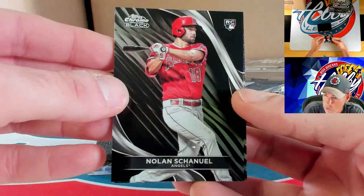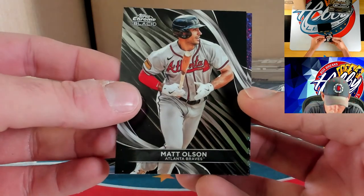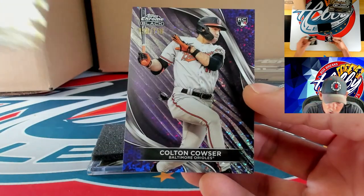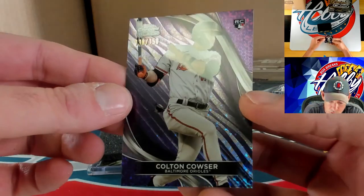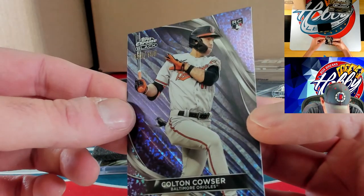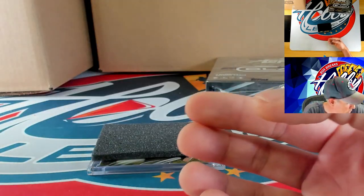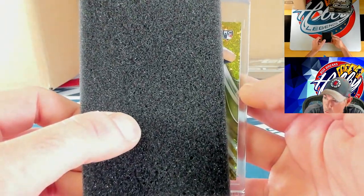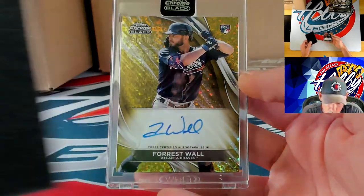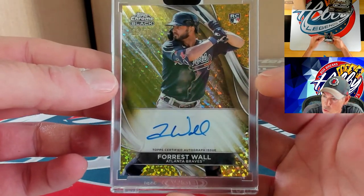Nolan Schanuel and behind him Matt Olson. Our purple mini diamond is going to Colton Cowser — very nice for the Cowser spot — 138 of 150. Our auto is going to be a rookie gold mini diamond and it's going to Forrest Wall — 24 of 50 on the gold mini diamond ink.